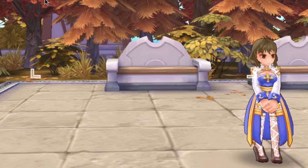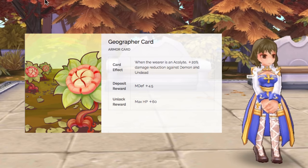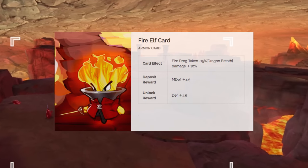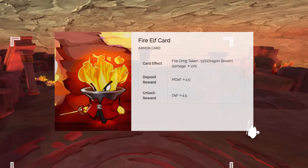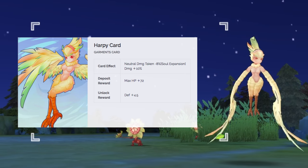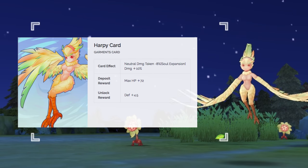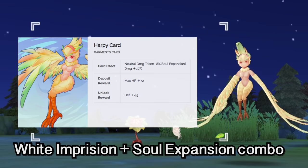Next, we have 2 Armor cards. The Drogopher card gives plus 20% damage reduction against demon and undead when the wearer is under the Acolyte class — a good defensive card for Champions and Priests when farming demon and undead monsters. The Fire Elf card gives less 15% fire damage taken and plus 10% damage for the Dragon Breath skill. Aside from the Leader's Demeanor card, this is also a good armor card for Rune Knights. For the garment, we have the Harpy card, which gives less 8% neutral damage taken and plus 10% damage for the skill Soul Expansion. Along with the Telepathy Amplification card in your offhand and Marinette Star card in your footgear, this card will also be advantageous when using the Warlock's White Imprison plus Soul Expansion combo in PvP.